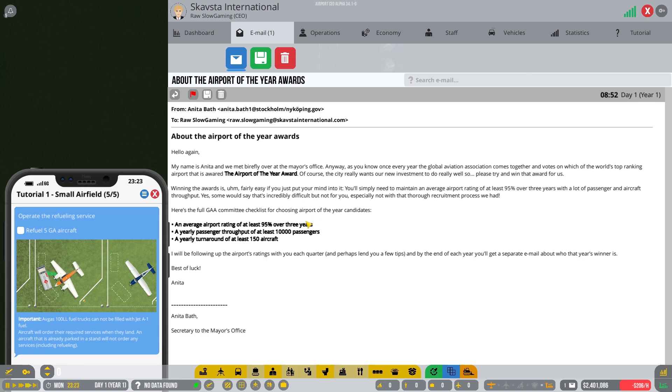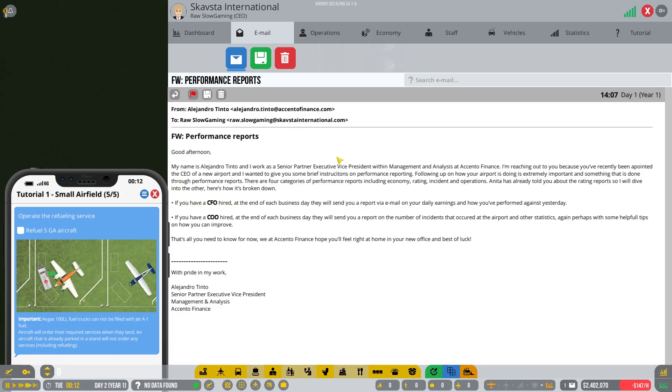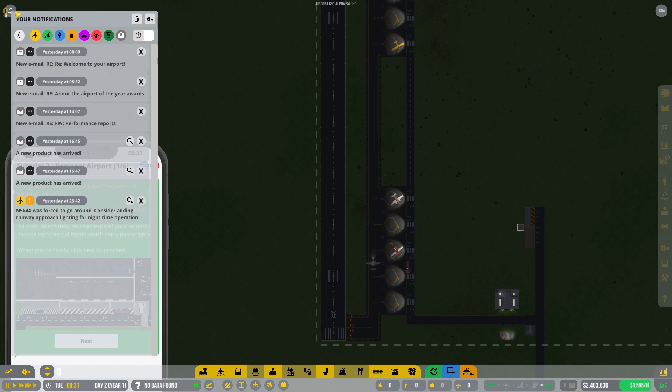There's some mail here — 'Airport of the Year Awards' requires an average airport rating of 95 percent over three years, which is quite crazy. At least 10k passengers and a yearly turnaround of at least 150 aircraft aren't too bad. There's also a performance report option here, and apparently we should hire a CFO and a CEO according to Alejandro Tindu, which we might do pretty soon.